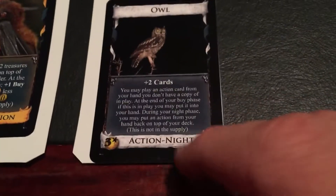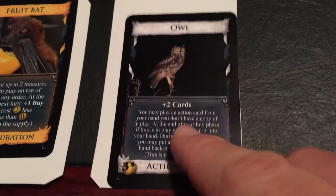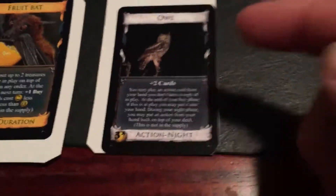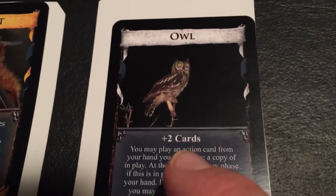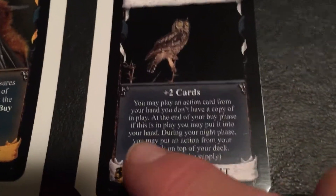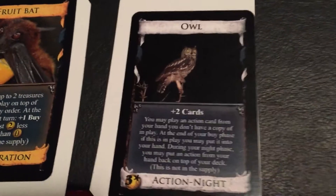This is where the night phase really comes in handy. Say you play Smithy and draw three cards but didn't play a village ahead of time, and the owl was one of those cards — now you've run out of actions. However, you have a night phase, so it's not a complete waste. During the action phase, you get plus two cards and may play an action card from your hand that you don't have a copy of in play. At the end of your buy phase, if this is in play, you may put it into your hand, so you can continuously keep playing it.